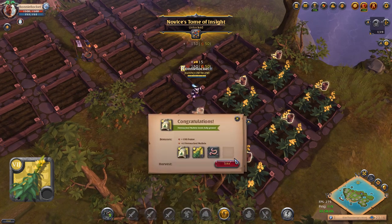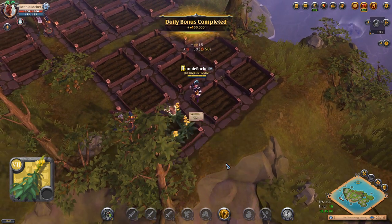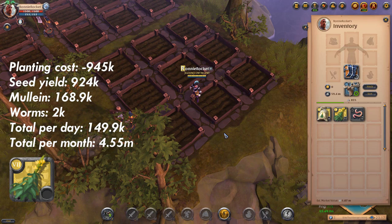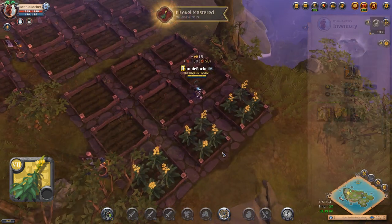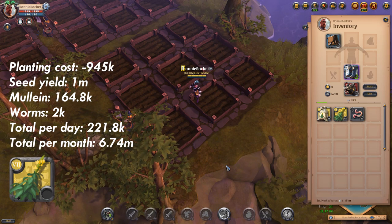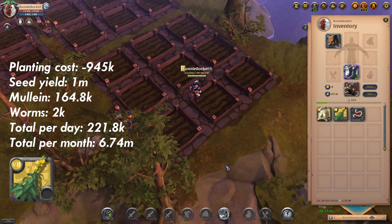Next on the list we have Fire Touched Mullen. The initial investment for 45 mullen seeds will cost you 945k. Without focus we got back 412 mullen, 44 seeds and 10 earthworms, making a total of 150k per day which works out at 4.55 million per month. With focus we got back 402 mullen, 48 seeds and 10 earthworms, making a total of 221k per day which works out at 6.74 million per month.